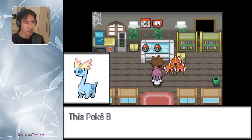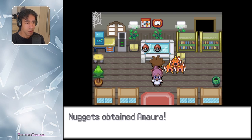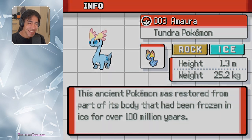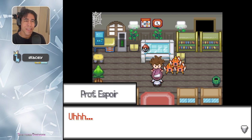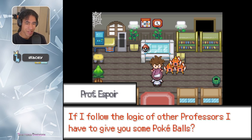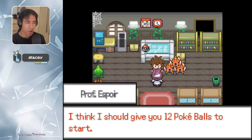Let's see what the other one is — Amoria. I think I want the Shieldon though. Give me a second to think about this. Glacey. Amoria is a good choice, I guess. Me and Espoir are twins. If I follow the logic of other professors, I have to give you some Pokeballs? That would be useful — I think I should give you 12 Pokeballs to start.